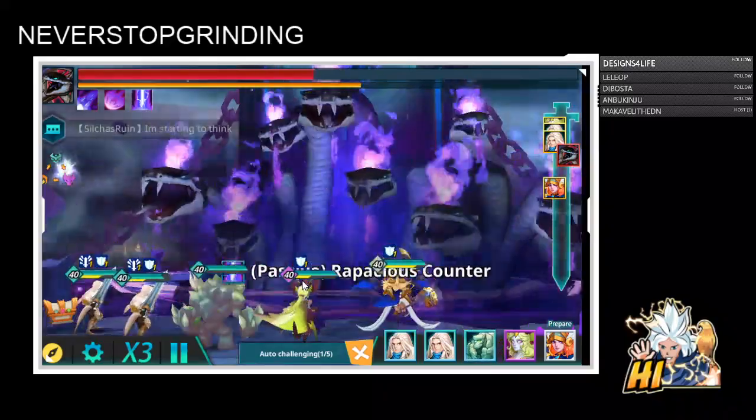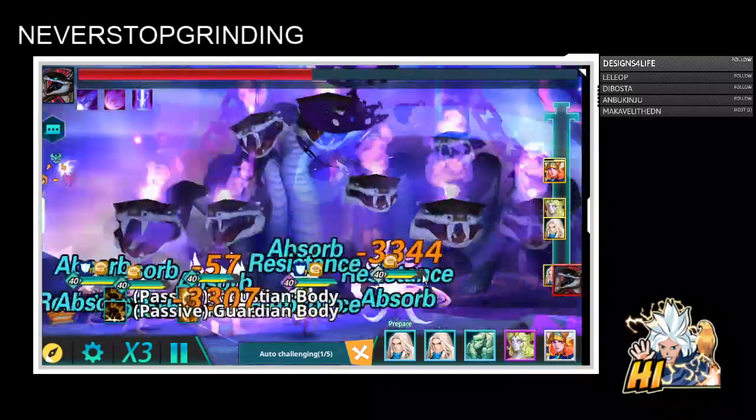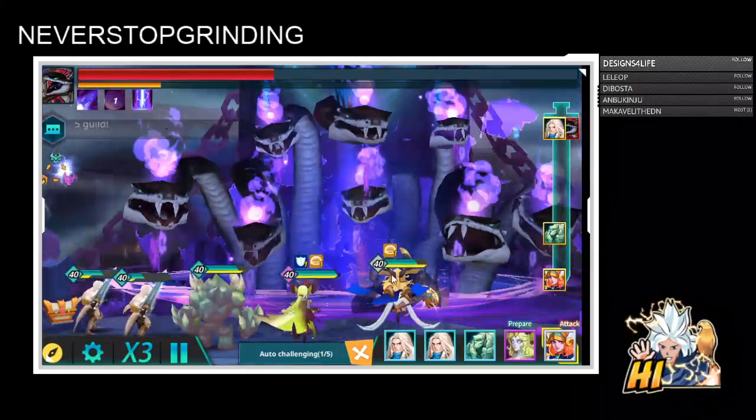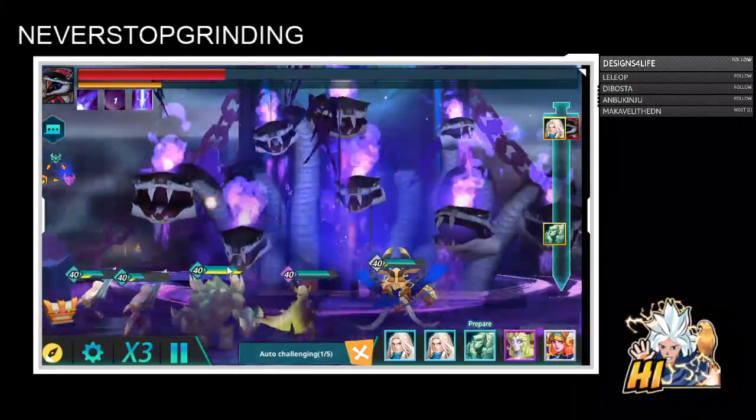With that being said: Heartbeat is built on speed, HP, HP. Golem is on triple HP. Athena is on speed, HP, HP — with a turn order of Athena, double holy source, Heartbeat, and then Golem.